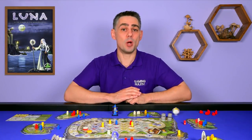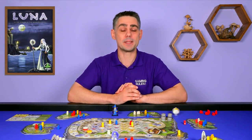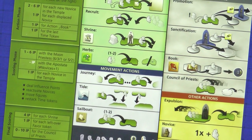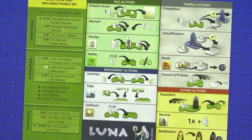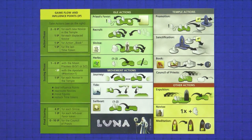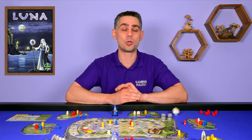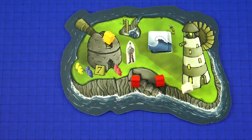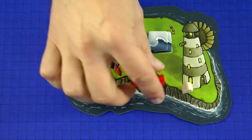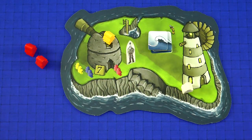On your turn you perform one action and then play passes to the next player. The actions are all summarized on the player aid and the sheer thought of there being 14 different actions might seem overwhelming at first, but I'll go through each one. An action may affect one or more Novices and or consume a favor token. Unless otherwise stated you can only take actions with your own active Novices — the ones on the Holy Isles. After taking an action that involves Novices you place the used Novices next to the Holy Isle and they are now considered inactive.